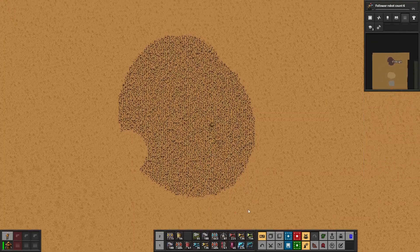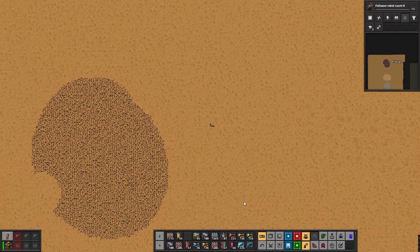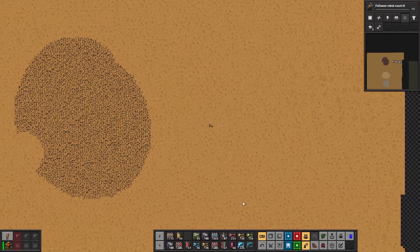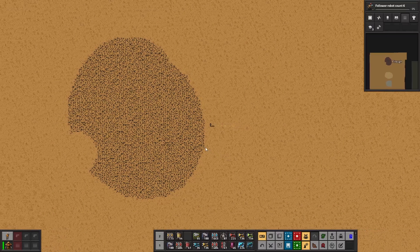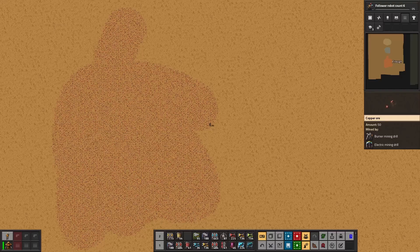To be able to smelt resources we first need to find resources to mine. Those resources can be found on the map. For the purpose of smelting we are only interested in coal, which can be used as a fuel, stones, iron ore, and lastly copper ore.